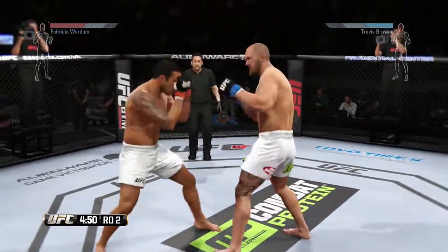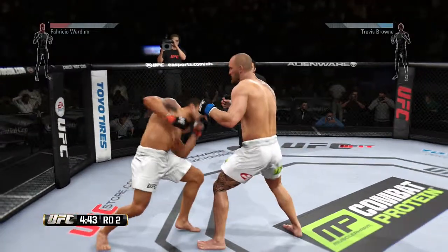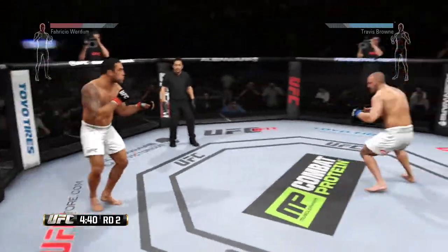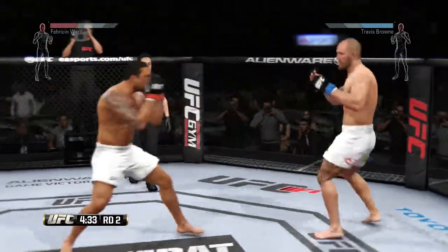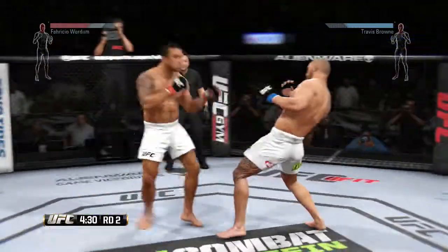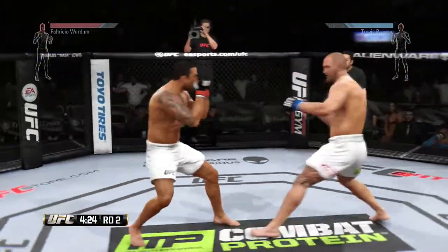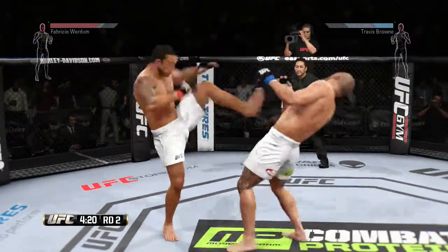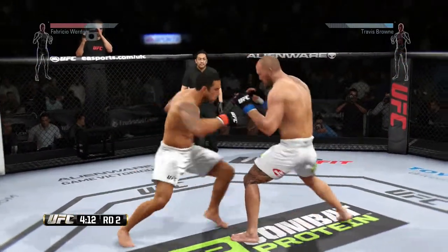Verdun with the jab. Big right hand, big right hand. Hard left hand. He caught him with that roundhouse. Big front kick, nice front kick. Brown gets caught by the uppercut.